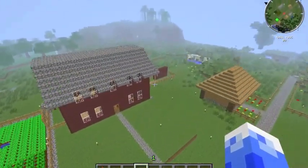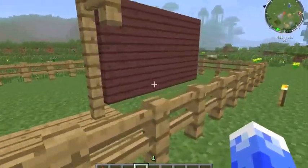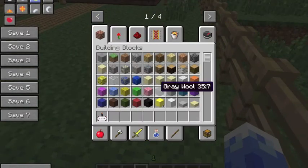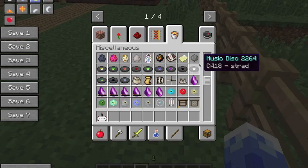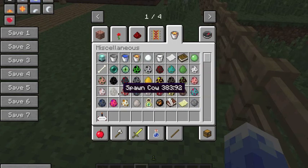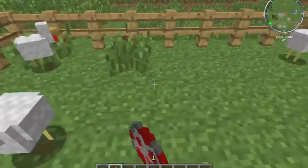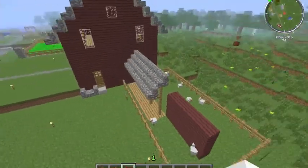Over here we have the barn, and Chicken Construct Co. is in charge of it. The chicken is over here. In the story, these guys will play the construction workers, and we'll have a touch attack, maybe, for this - I'm not quite sure yet.